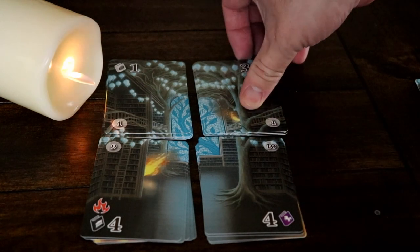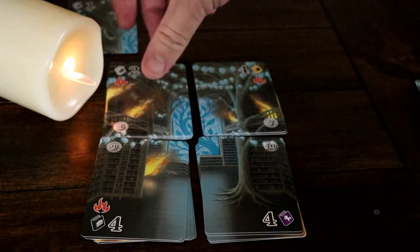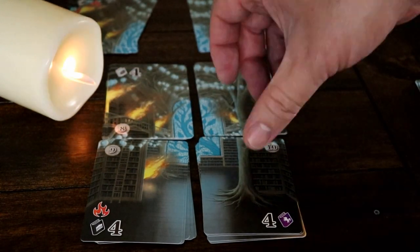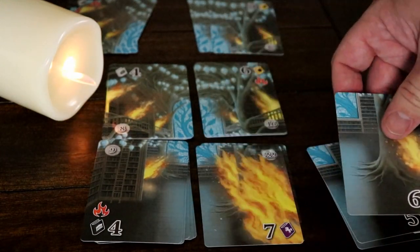When the fire spreads, cards are removed from the library based on the books that were drawn that turn. This causes the end of the game to be one step closer, book values are changed, and fire is potentially added to the draw bag. Then the next player goes and play continues on until the library is burned to the ground.